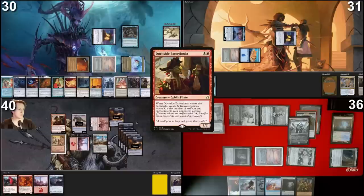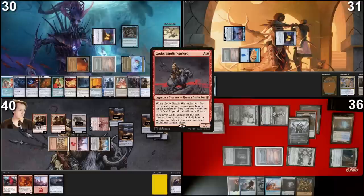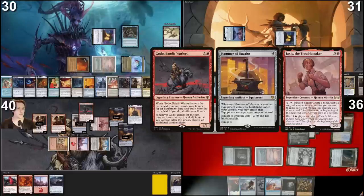I'm gonna tap, activate Yaxis the Troublemaker — discard Manifold Key — target Dockside Extortionist to make a copy. Dockside ETB: getting two from Pontus, one from Rhetoric, and four from Eisenhart — a grand total of seven treasures. We have ten mana total. That is literally one off from winning the game right now because we need six to cast Godo and five to equip — total eleven. We don't have that. We'll still cast Godo, finding Hammer of Nazahn. I can't equip the Helm so there's no point putting it into play — it's risky since people might destroy it. But with Yaxis I can target my own commander next turn and because of the Hammer it will auto-equip, getting the Godo ETB effect to find Helm of the Host without paying the mana cost. I literally have to win next turn for only one red mana.